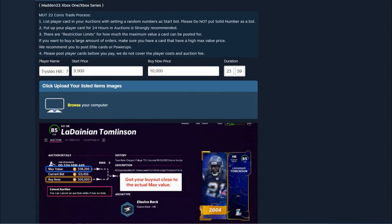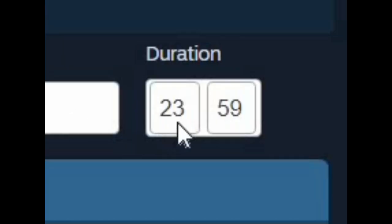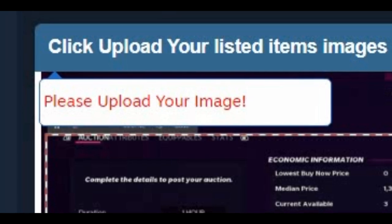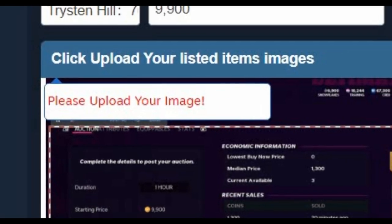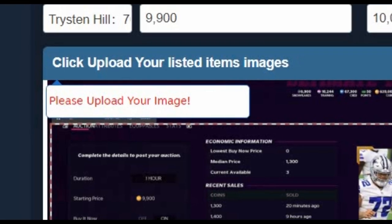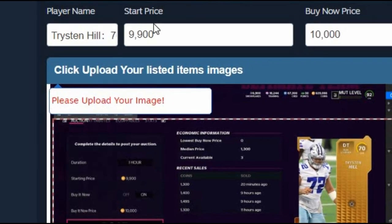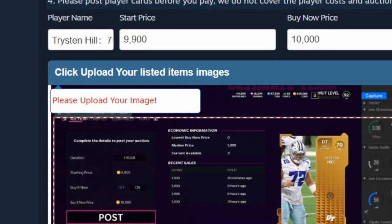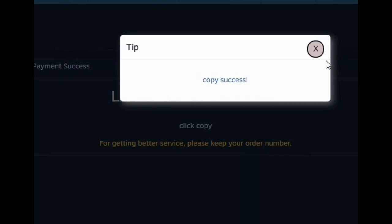Now we have all of our personal information in there — the player name, starting price, buy now price, the hours and minutes: 23 hours and 59 minutes to be as close to 24 hours as possible. These guys are extra thorough — they want you to upload a picture of the card you're posting, just one extra step of security. I have the uploaded image, the name and the player, the start price, the buy now price, the duration — all that stuff in. It's going to make it that much easier for them to find. So now we're just going to go through pay now, and that's all she wrote.